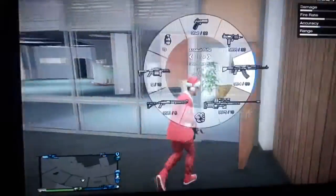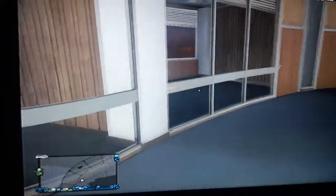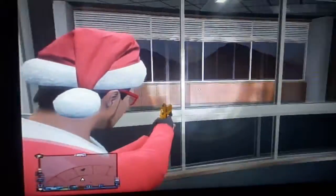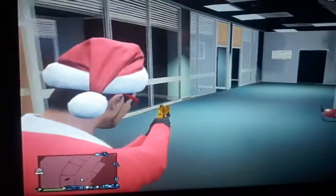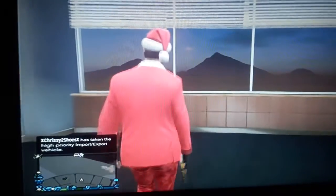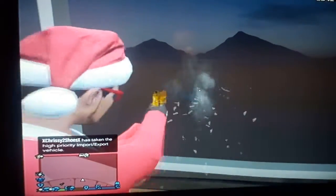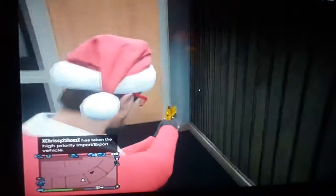Alright, so this is another room — same room again. Looks like there's another room, looks like the same thing. Apparently you can't look through these windows. I don't know why. It's kind of weird, because even though you can shoot at the windows, they don't really break.